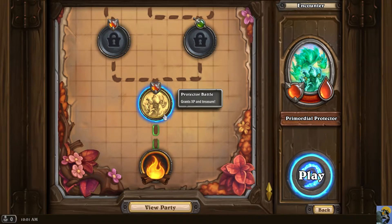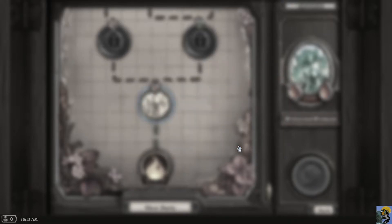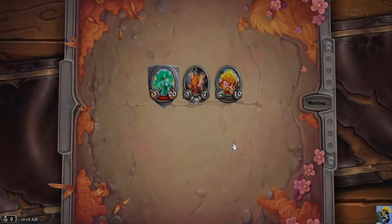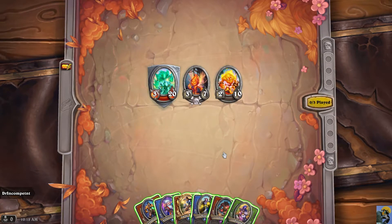In the protector battle we have to fight some protector enemies, and we'll get experience and treasure. The experience you get in battle levels up your mercenaries — everybody in your selected party gets experience, even if you don't use them in the actual battle. The treasure is what powers you up for the next round. You can beat normal or heroic bounties and get better rewards for heroic, but I've never tried that yet — I'm still too new.